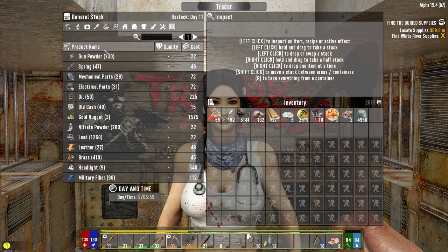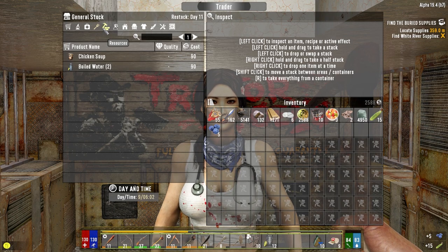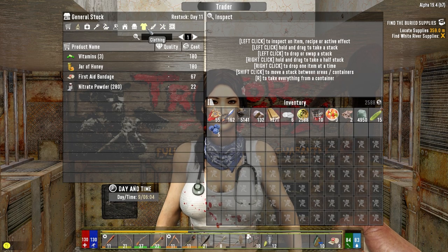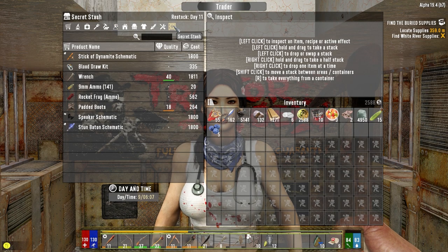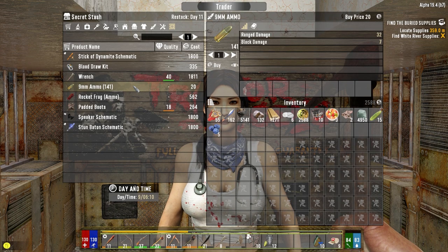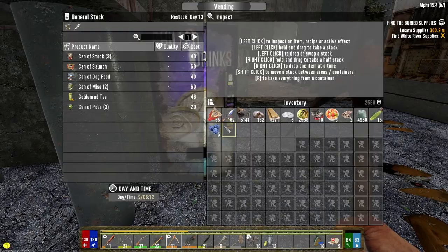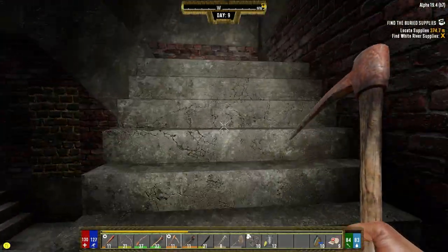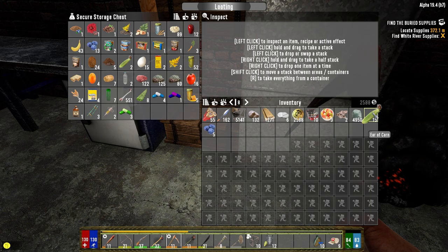I should start buying the gunpowder. I probably should start buying the gunpowder. That's a lot of clay - that saves me so much time and it's so cheap too, right? Like how can you not do that? Corn - definitely take those. Take your blueberries because they're cheap. We don't need anything here. So now we just need to decide - are we gonna take the gunpowder or not? We don't even have a weapon that can use 9mm, so let's hold off. We can always buy it when we come back.